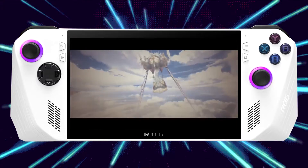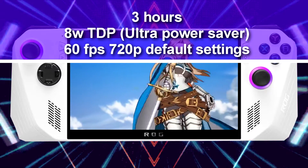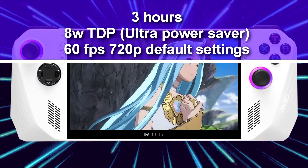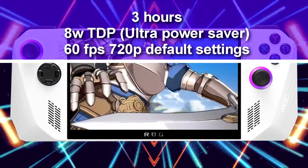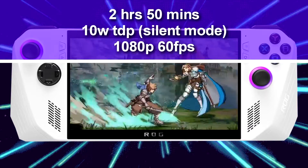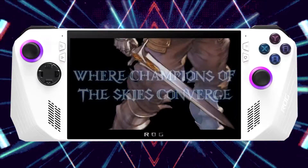The next game I tested is a fighting game with a niche following — Granblue Fantasy — and I managed to get 3 hours with this title. I set the TDP to 8 watts, Ultra Power Saver, and got an average of 60 FPS at 720p default settings. Setting the TDP to silent mode at 10 watts will enable you to set the resolution to 1080p for 60 FPS gameplay, though you can expect around a 30-minute decrease in battery life, giving you around 2 hours and 50 minutes — which is still exceptional.